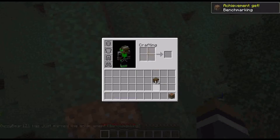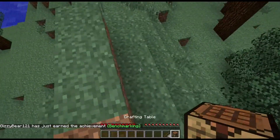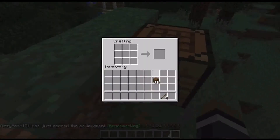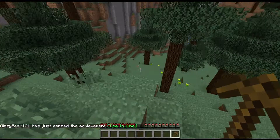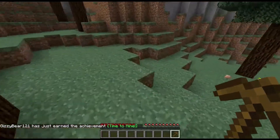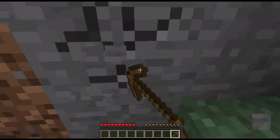To make a wooden pickaxe, you want two sticks going down and three planks along the top — that makes a pickaxe. Then you'll want to go mine some stone.